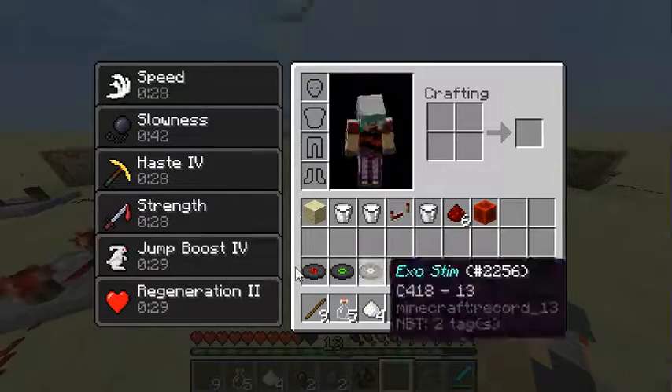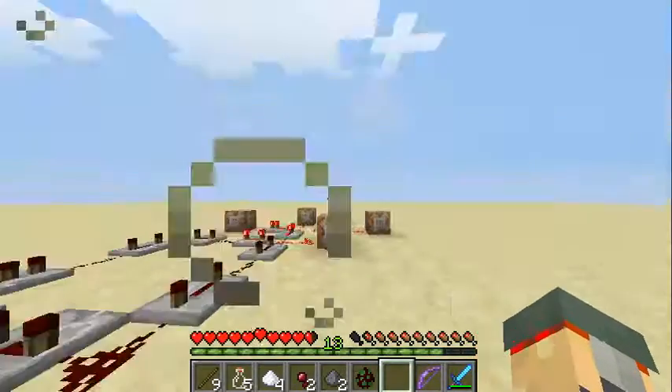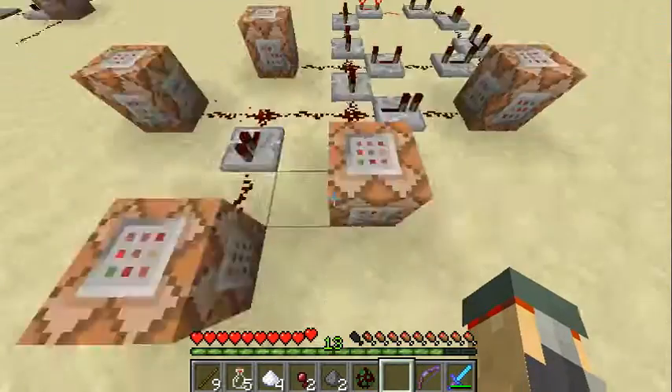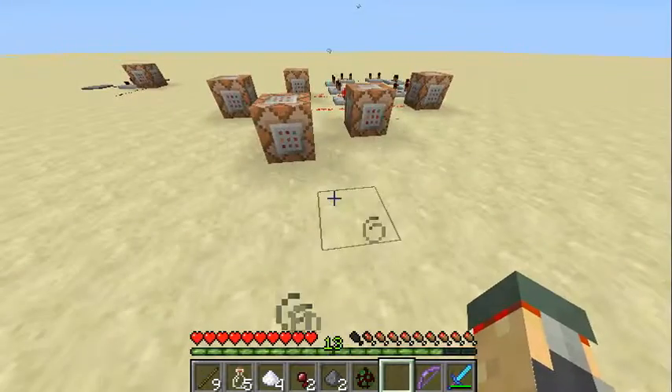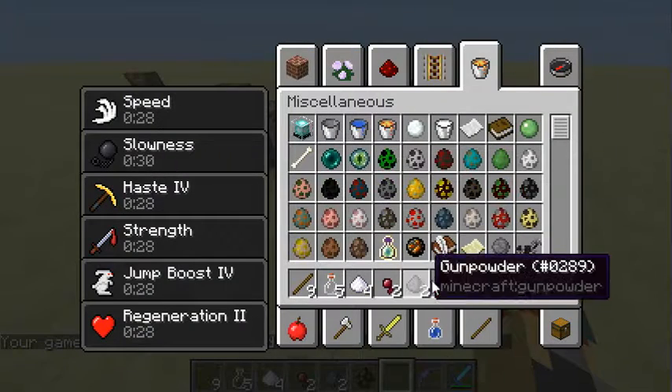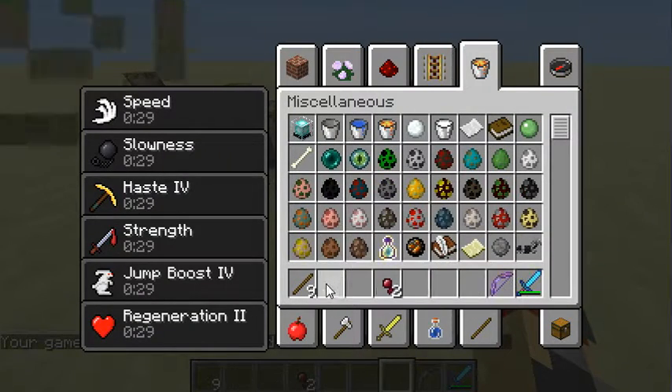You need to have no hunger. But this is basically all it is. I can throw away all this stuff. So you've got regeneration, boost, jump, strength, and haste.